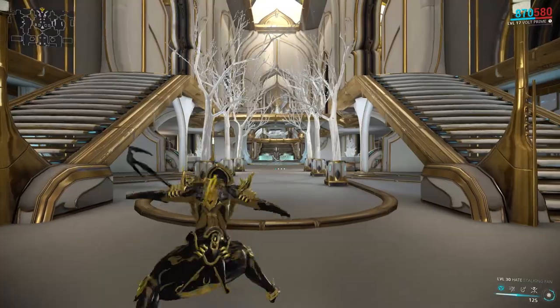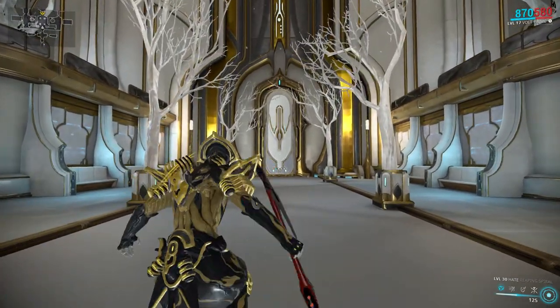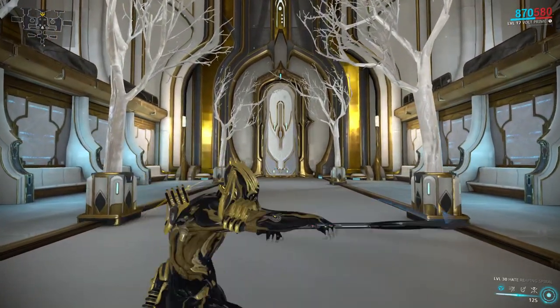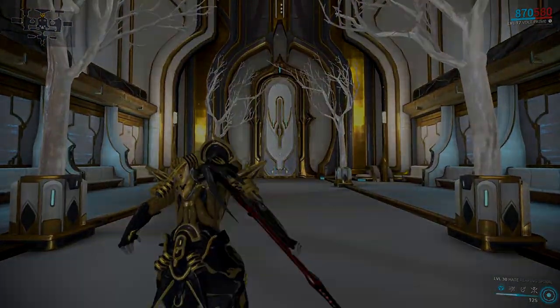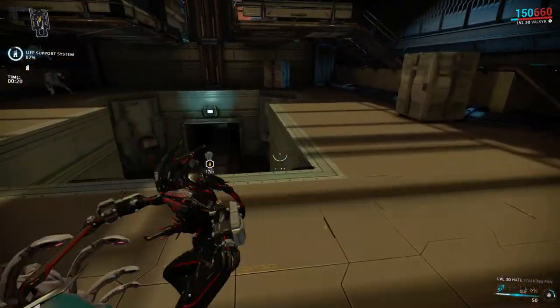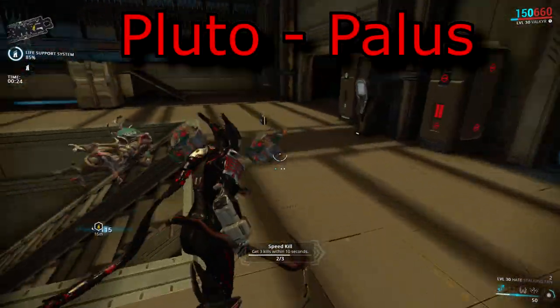The animations are once again affected by your Warframe's movement speed. Both stances also come with a charge attack, so if you hold down the attack button you will do a charge attack that does a hell of a lot of damage. This stance drops from the Corpus Sniper crewman and the Corpus Nullifier crewman, and the best mission for farming those units is Palace on Pluto.